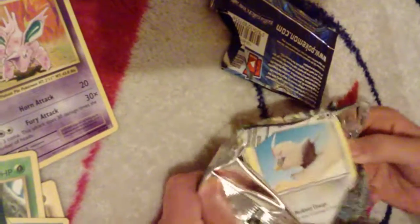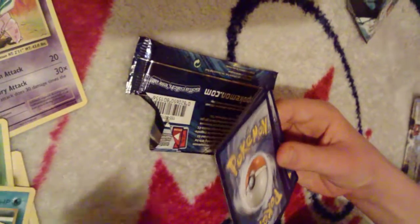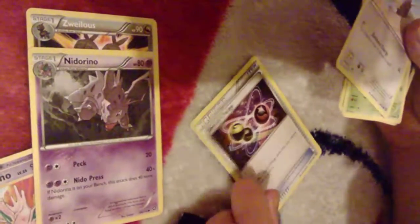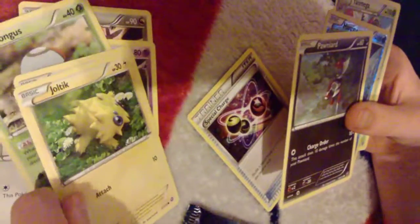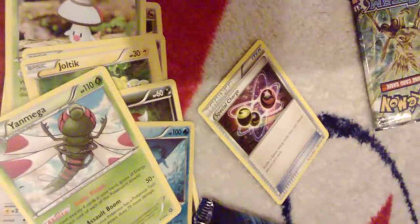So this time we're doing Steam Siege. One, two, three — three cards. We got Pudus and Nidoran, Special Charge, Nidoran doing 20 and 40 damage, Rough Rate, Fungus, Pano Ward, Zoltik, Magit and Yamaga. Goodbye guys.